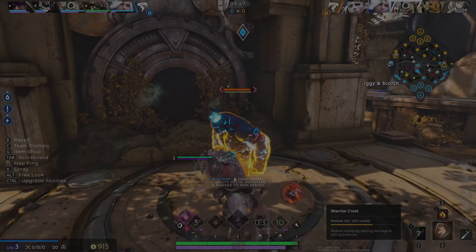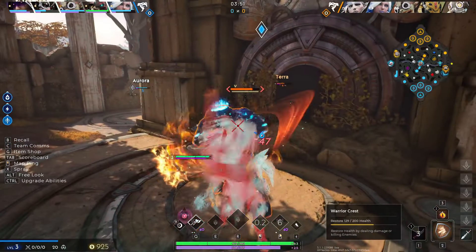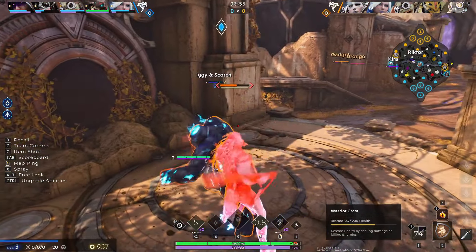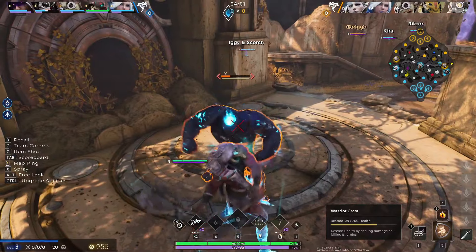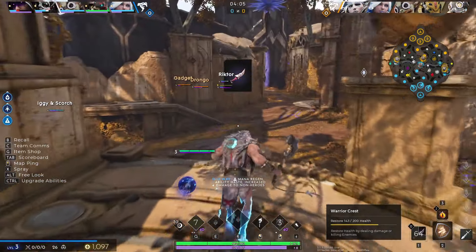A lot of times when people are fighting in mid lane, they'll have the opponent really low and try to chase them off long enough to go get a buff. If you're paying attention, you can jump in and try to steal it — and not only steal it but get the kill as well. When you're running around in the jungle, pay attention to those cooldowns, because getting early kills and doing as much damage as you can early game can really set you up for the whole match.